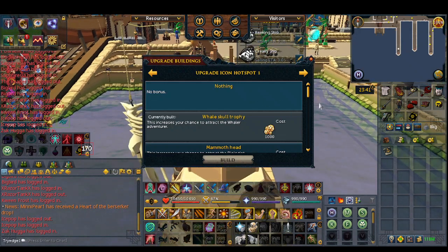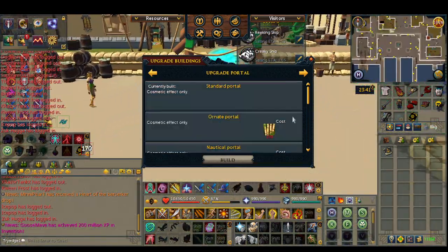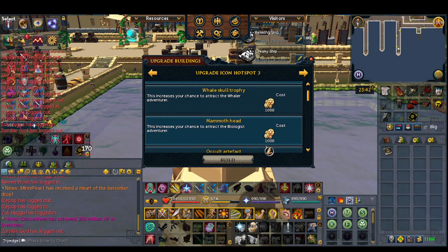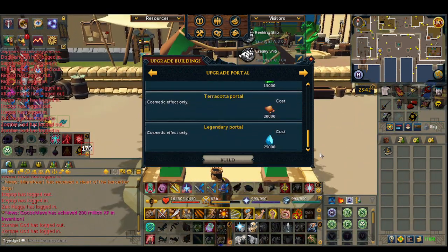There are also Upgrade Icon Hotspots — number one, two, and three. These are useful for attracting the specific NPC that you want. The reason you want to attract them is, for example, the Whaler and the Biologist can only do two missions together. If you have all 90 skills, you have a total of 12 Adventurers visiting you daily, with a max of three at a time. So you want to increase Whaler and Biologist as much as possible so they're more likely to spawn out of the three, so that you can do the dual mission. The last hotspot is just a portal — looks awesome.